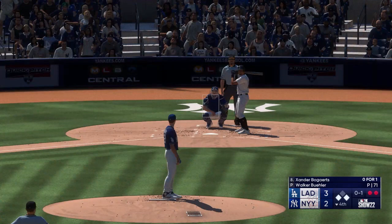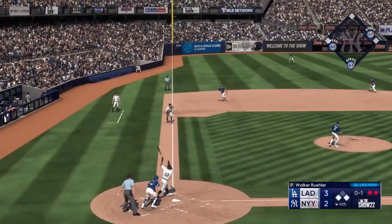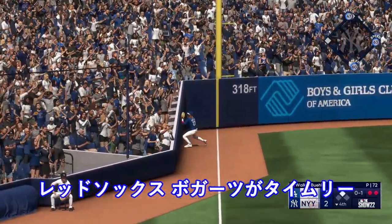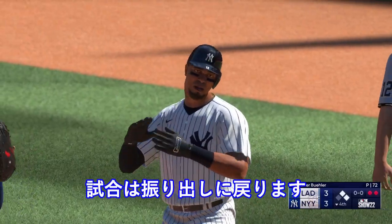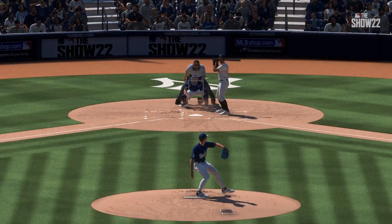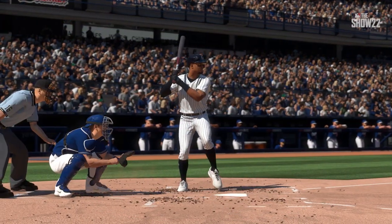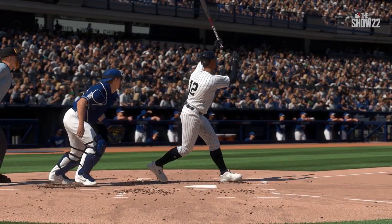Bogaerts in the box now, takes strike one. Line drive — that's a base hit! Run scores. The tying run is in to score and we are 3-3. Well, there you go — the RBI machine. Another clutch run scoring it back. He's been so good in these situations. Call it clutch if you want, but his resume speaks for itself.